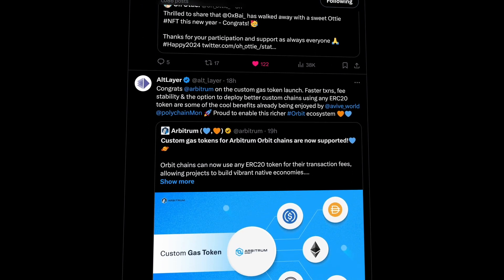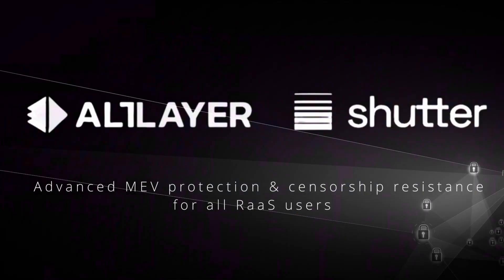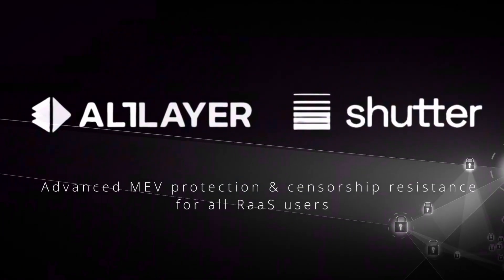It was an incredible month with lots of updates and of course new Altlair partnerships, including the Shutter project, which helps to prevent front-running and other malicious activity.